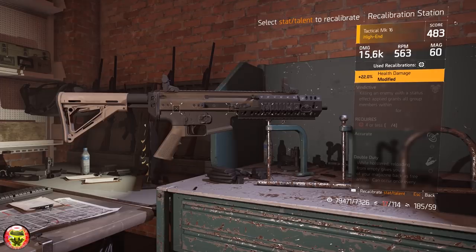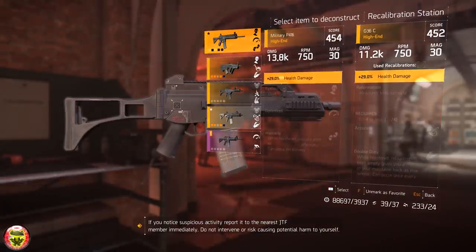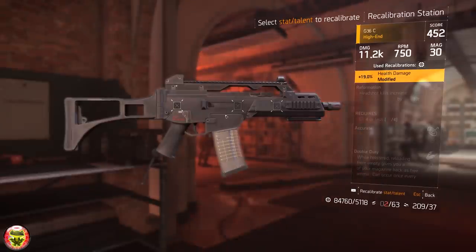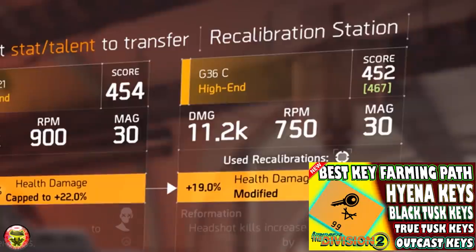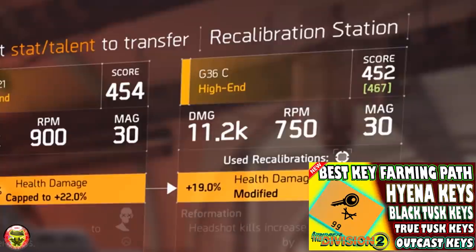You could now add gear score to weapons, so when you get those crazy weapons with crazy gear score, all you need is a lot of steel and a good chunk of money. If you're interested in how to obtain a lot of steel, deconstructing weapons and gear provides steel. Also check out my best farming route video for hyena keys — throughout that path you can acquire a buttload of steel and other crafting components really rapidly.